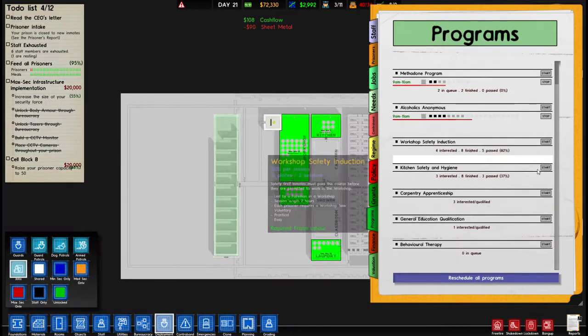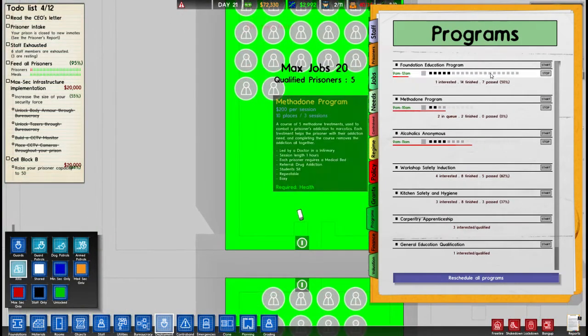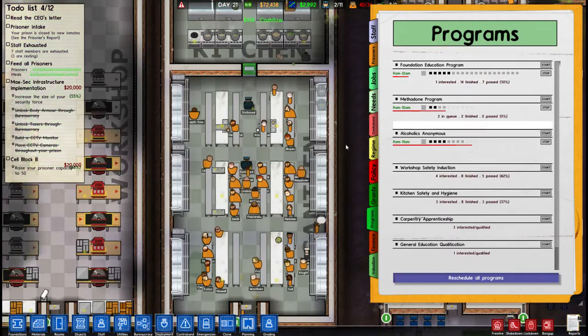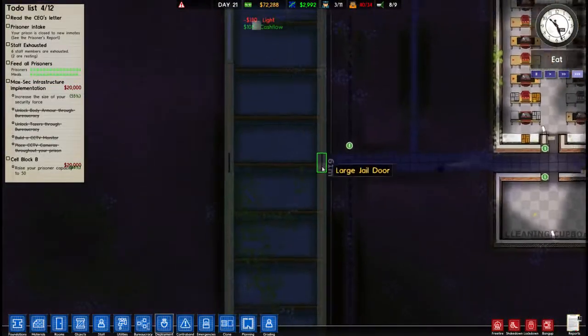As long as it says 4, we'll hold off for just a little bit. There's still a bunch of people in front of the education program - 14 finished, 7 passed, but a 15% pass rate. Again, that should be increasing shortly here.